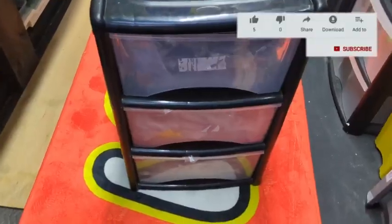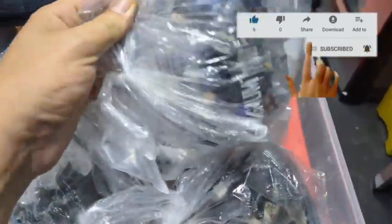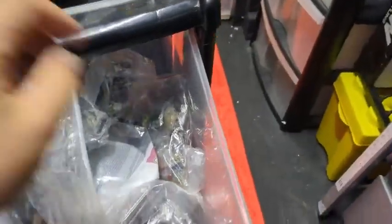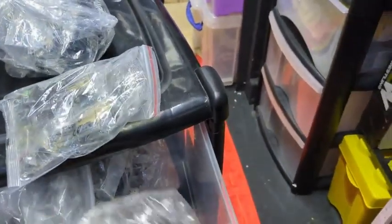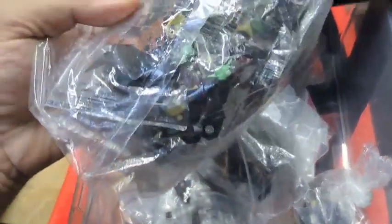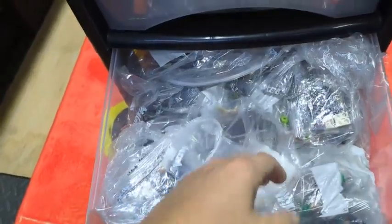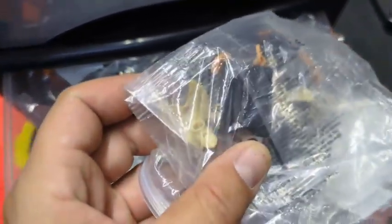Wait until you see the drawer — this drawer set alone has a load of minifigures in it. We've got all different types of Star Wars: bounty hunters, troopers, more troopers, some little Yodas, and I think a lot of these are Mandalorian stuff — not from the films I actually know. And we've got more in this drawer: all the Jedi stuff. I'm assuming if it's got a lightsaber it's some sort of Jedi. I've even got some Jar Jar Binks.